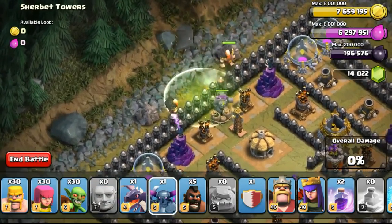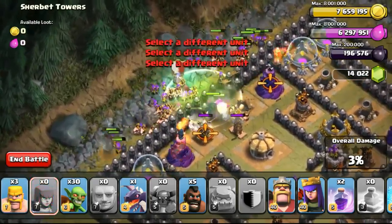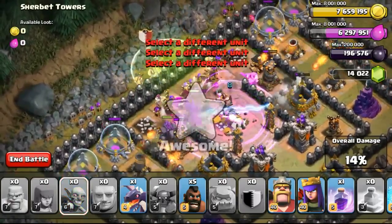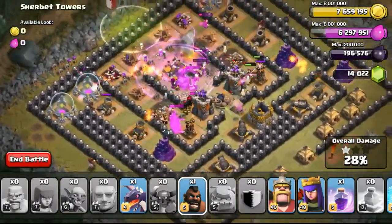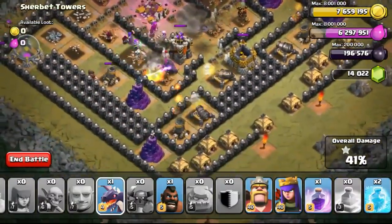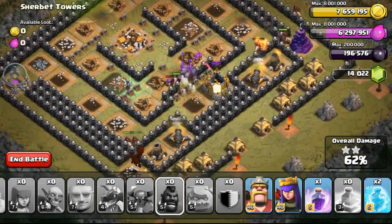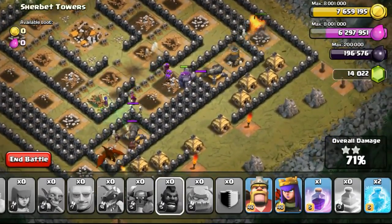Being able to use two spells, I used a Jump Spell first to get my meat shields in, then dropped the Pekka from the Clan Castle, followed by all my tier 1 troops and some Goblins at the back. I then raged them all up, especially trying to rage the Pekka and Golem for maximum damage, and used my Hog Riders to clear the sides. The Hog Riders hopped over the walls to take out the Mortars first so my Wizards could survive, and I dropped the Dragon on the left side to take out the Wizard Tower.